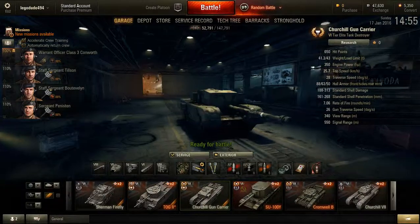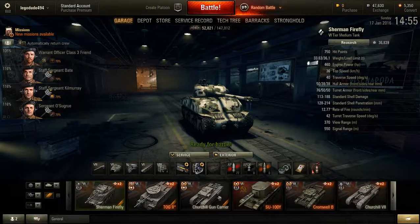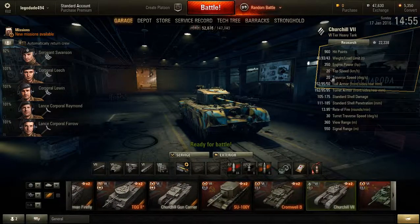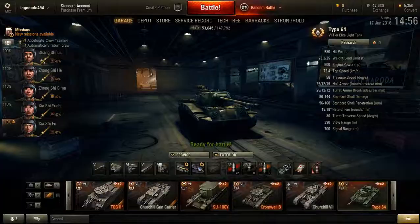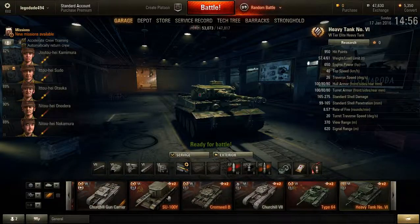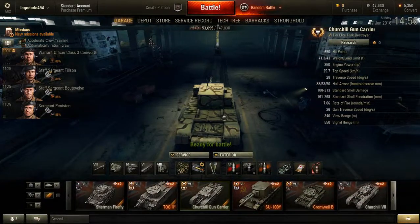As for traverse speed, it's also not very good — 28 degrees per second. The Churchill 7 is only 20 hull traverse, which is strange when you consider it's basically the same vehicle, except with a large superstructure, and it weighs less and has the same engine. So it goes slower and has a slower traverse speed — strange. It's faster than the Japanese Tiger, but still very lackluster traverse speed.